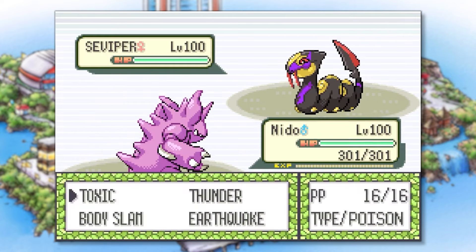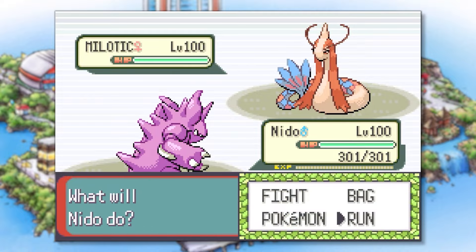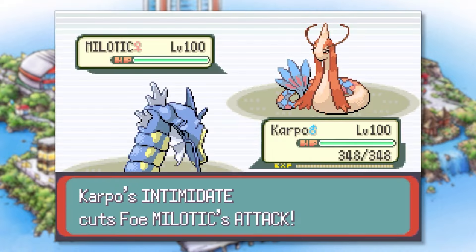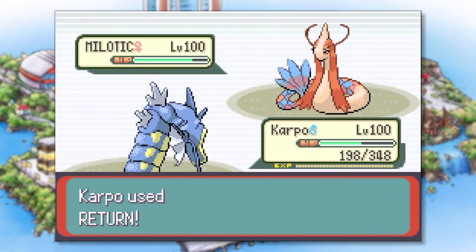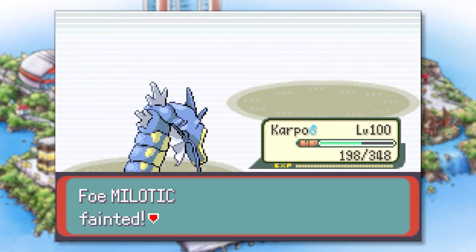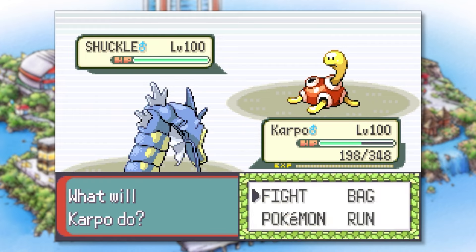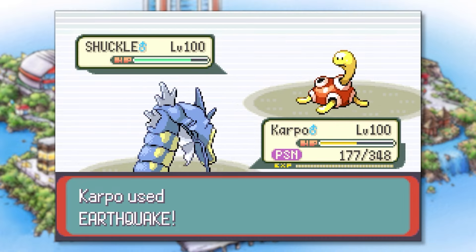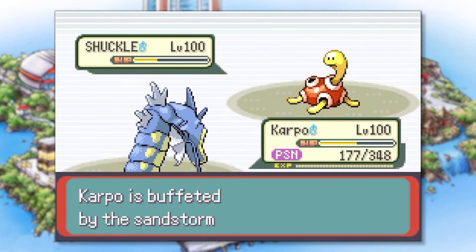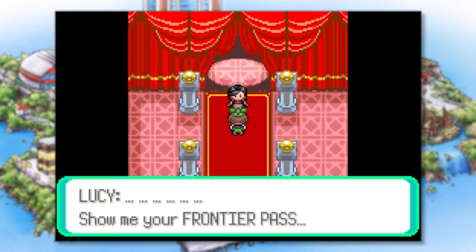On the rematch, she leads with Seviper and we start with Nido. This time we respond to her Milotic by switching to Carpo since Nido isn't up to the challenge. We open with Dragon Dance then hit with Return — this time we avoid getting frozen and finish off Milotic with another Return. Last is her Shuckle — we're in a better position, successfully predicting its Protect and using Dragon Dance to power up further. We get poisoned again but after a couple Earthquakes, Shuckle goes down, and we've successfully defeated Pike Queen Lucy, earning the Silver Luck Symbol.